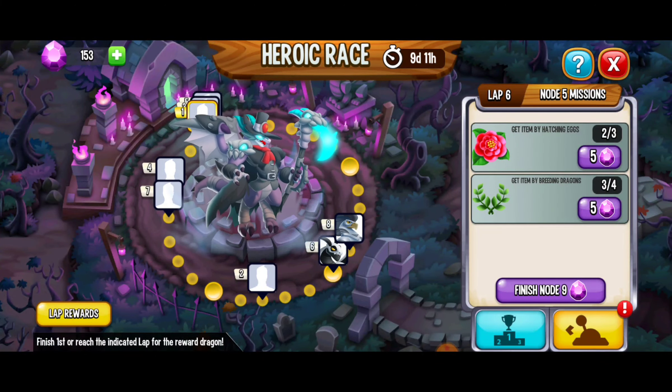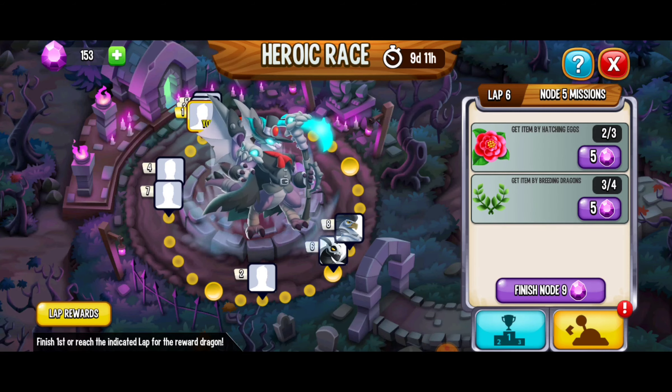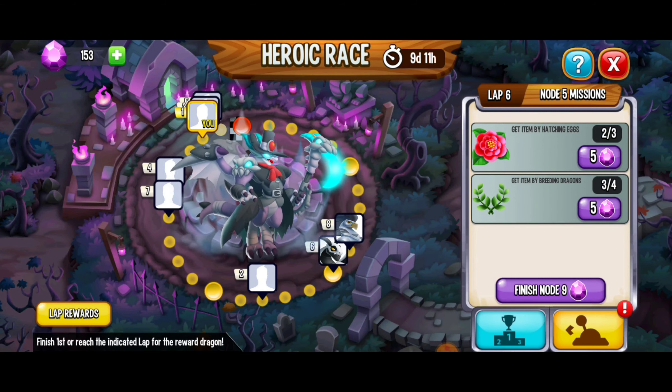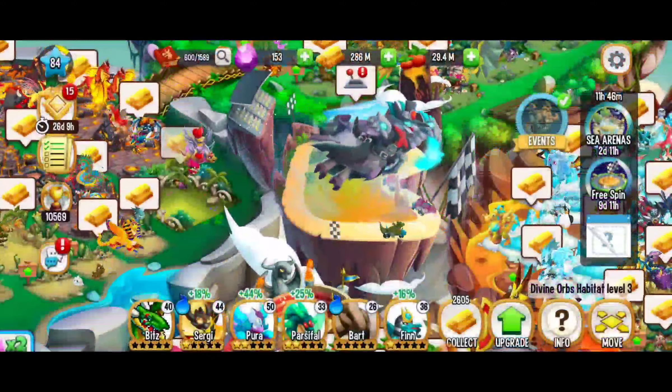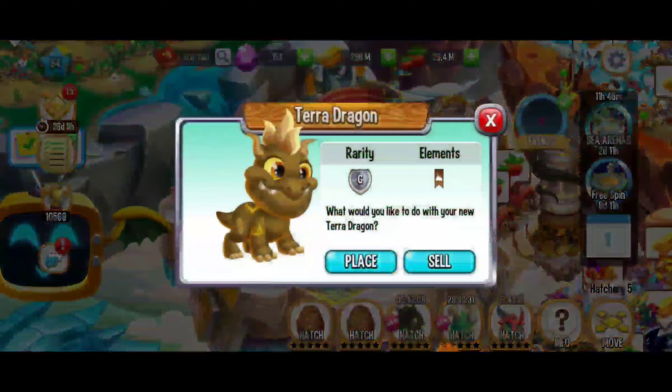Hey, what's up everybody, this is Toasty Gamer Boutique. We're here playing Dragon City and this is the heroic race for the high crypt keeper dragon. There's nine days and 11 hours left and we're on lap six, node five. All we need is a flower and olive branch and then we're going to be moving on to lap seven, which is going to be amazing. I cannot wait to cover it but first we've got to get there.